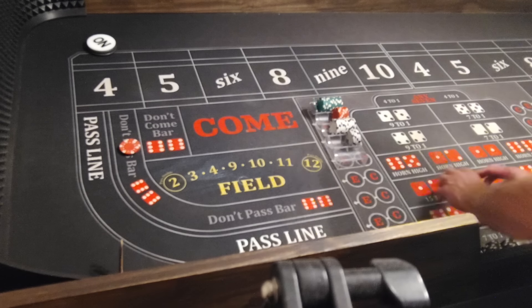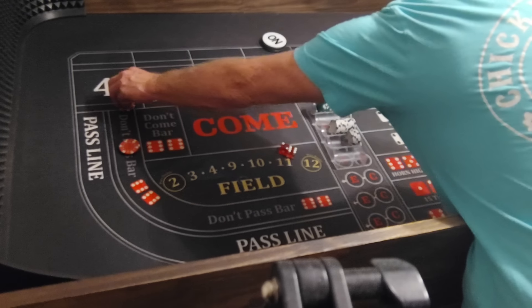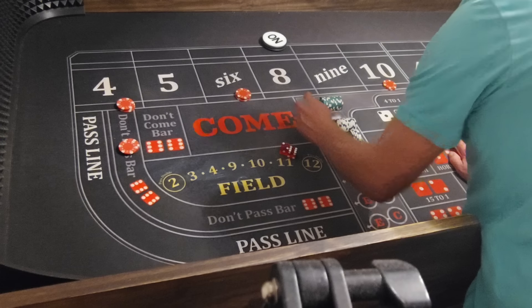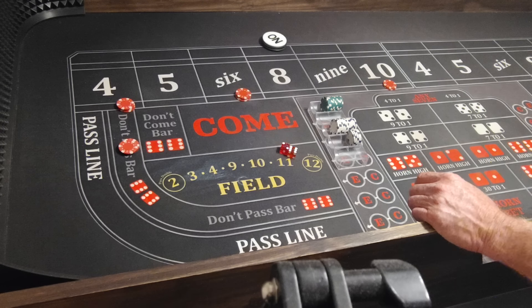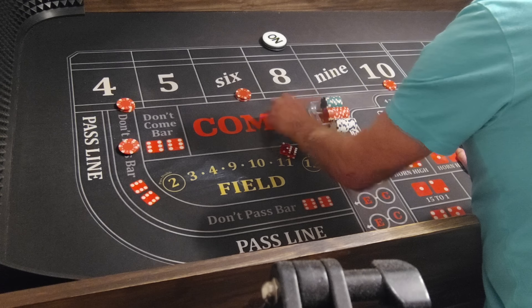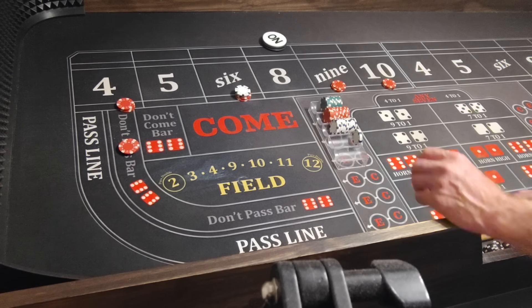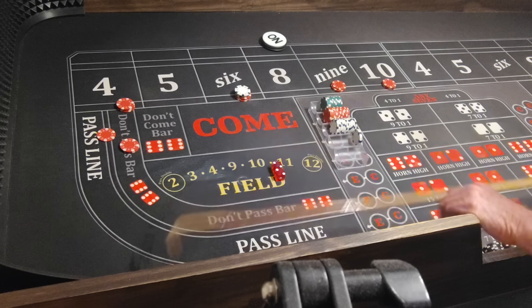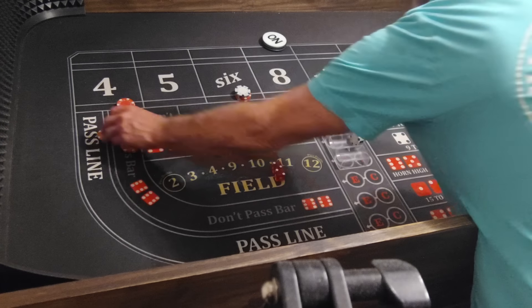We'll go to $15. Coming out — 6, 2, 8. We'll do the Dixieland again on the 8. We're going to get them all — the 4 and 10 too, because you know I love the 4 and 10. That's how you get back on track. Here we go — hard 4, I'll pay $27. Take them down.